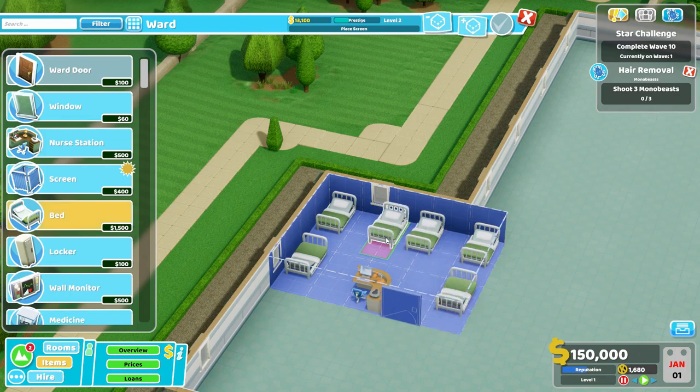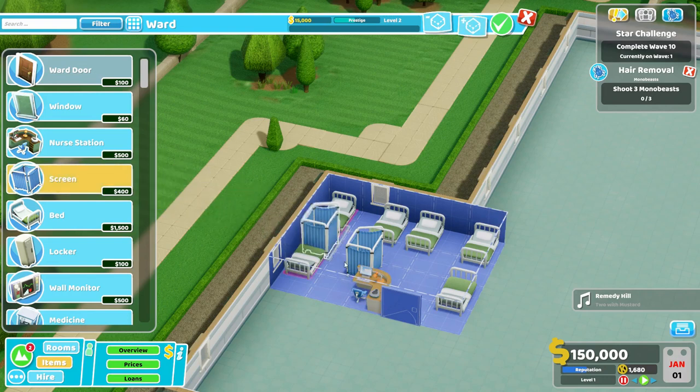Now make sure these beds that you've placed are scooted perfectly against the wall — that's important in a moment because now we need to place our screens. And yes, I said screens — two of them. One of the mistakes a lot of people make when making a ward is they only put down one changing screen. That limits the throughput of the patients because everybody coming in has to get changed into the ward clothing, get in bed, get out of bed, get changed back into their normal clothing. Only having one screen will restrict the flow. So two of them, one opposite each of the beds.